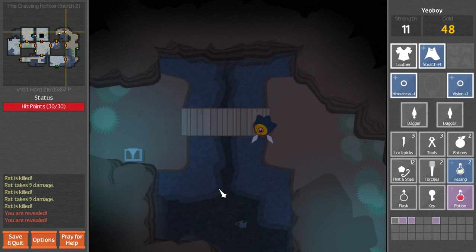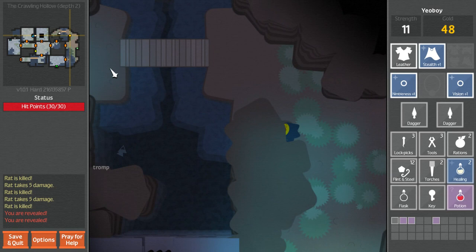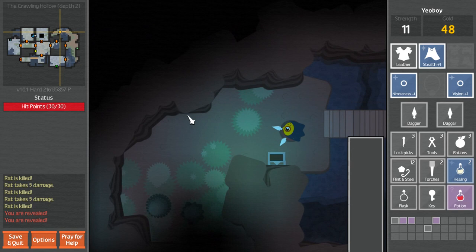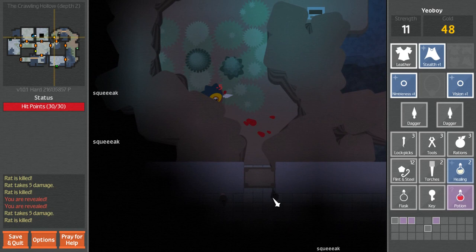Whoa! Oh no. I'm afraid this guy's going to be real strong. We've got a lot of health though, so it's not like we couldn't take him. If we're going to try, we should at least try sneaking up and sneak attacking him. Kill this rat - yeah, he walks around I guess.